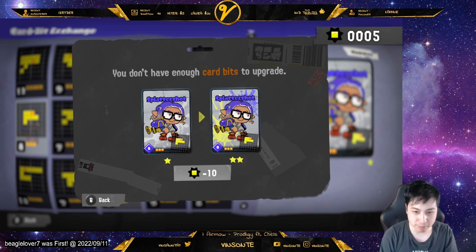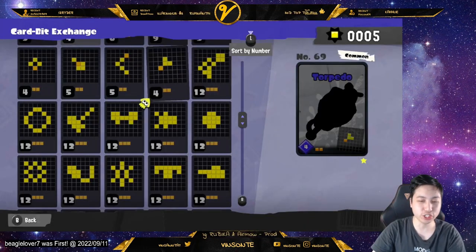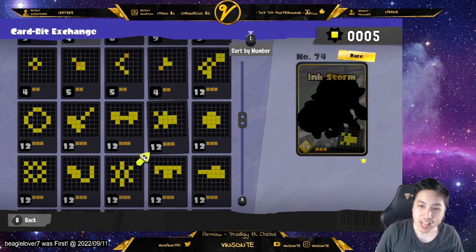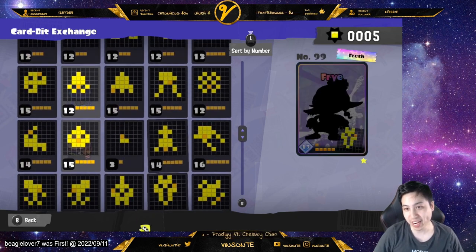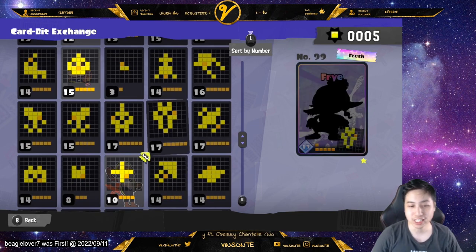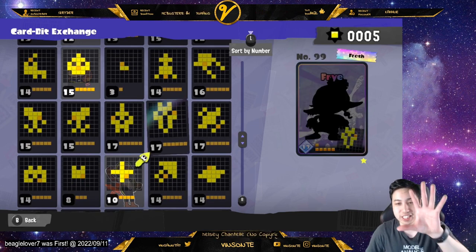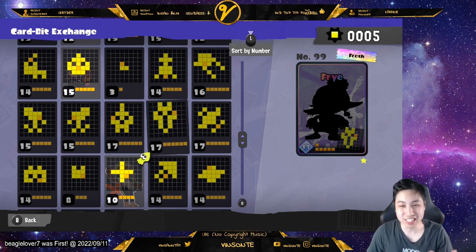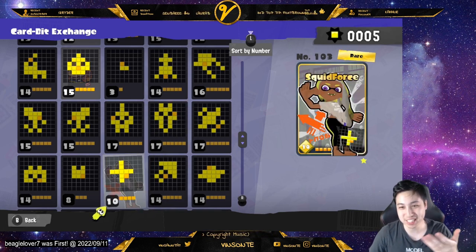Let's look at the cards. There are three rarities: first is common, then we have rare, and then we have fresh, which is the highest one with a rainbow color. You'll notice the art on there and the name of the card. Right now the art is a silhouette because I don't own it, but if you do own it you actually get to see it.